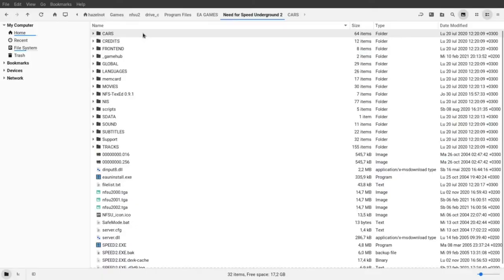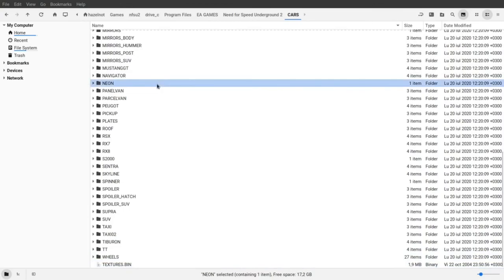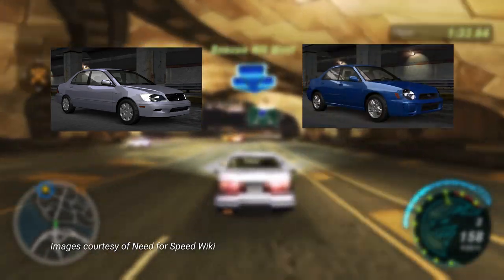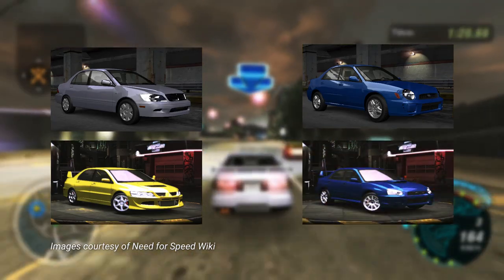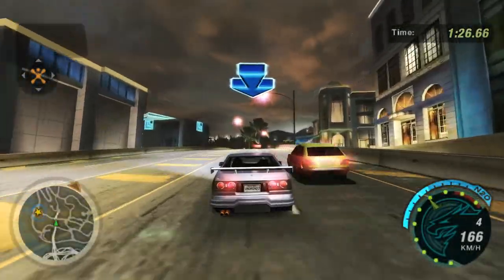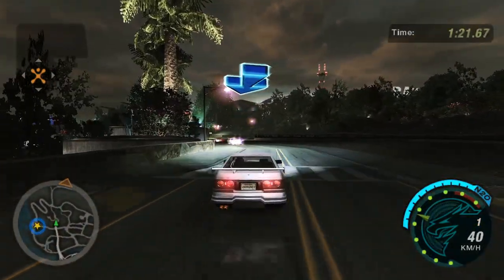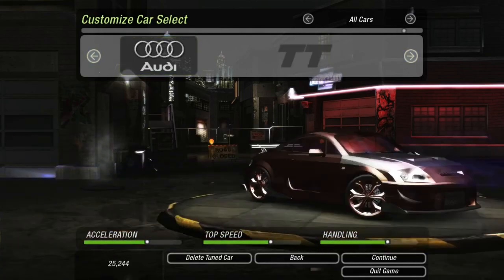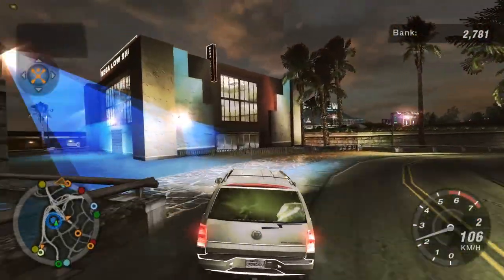While it seems that all of the cars from Underground 1 were set to return because they have folders in the game data, not all did. The Acura Integra, Dodge Neon, and Honda S2000 were removed, and the Mitsubishi Lancer and Subaru Impreza RS were replaced by newer and more powerful versions: the Lancer Evolution and the Impreza WRX. In addition to most of Underground 1's roster returning, the sequel introduces a bunch of new cars from the legendary Corolla AE86 to the Mitsubishi 3000GT, Audi TT and A3, and the Ford Mustang. Oh, and SUVs.